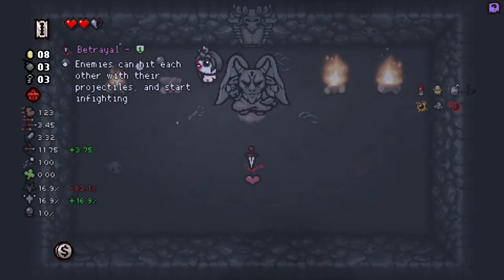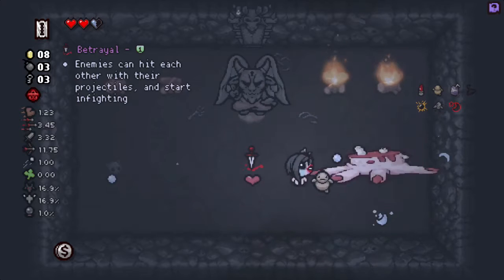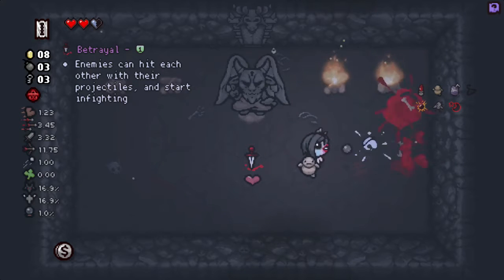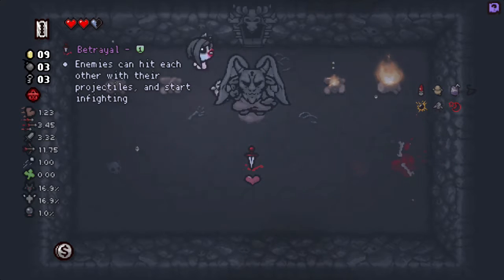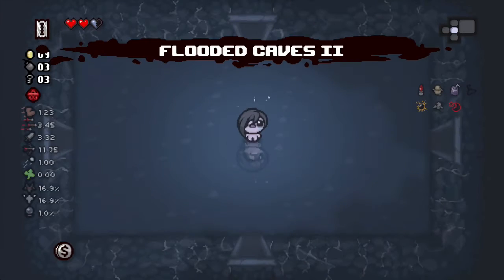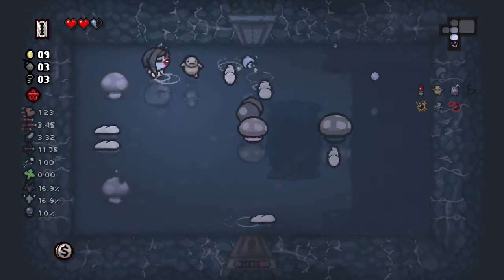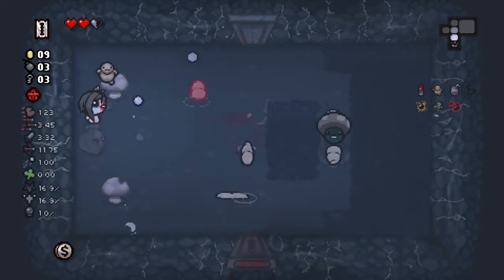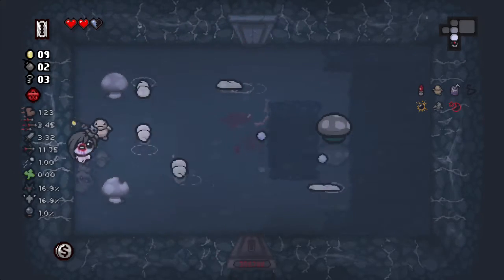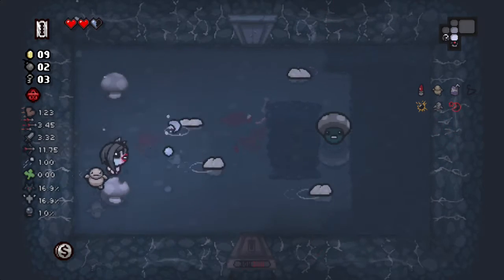Betrayal - enemies can hit each other with their projectiles and start infighting. I don't think it's that worth it though. Maybe if it was something better I would take it - like Backstab is huge. We just had one of those runs. I just don't think that's super worth it right now. Let's try secret rooms on the left - it is! The mushroom kind of made it obvious.